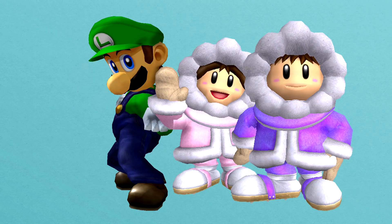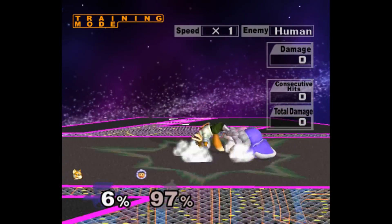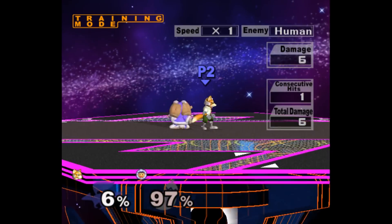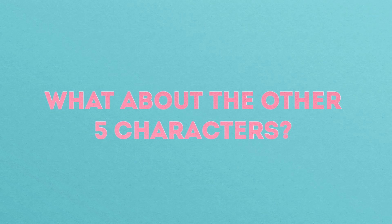If you're a Luigi or Ice Climbers main, I have some bad news for you, and it has to do with traction. As you can see in the clip, there's no practical punish after crouch-canceling a getup attack because the low traction of Ice Climbers pushes them too far to follow up on it. This is even worse for Luigi.